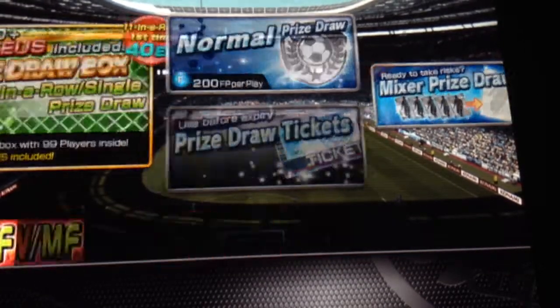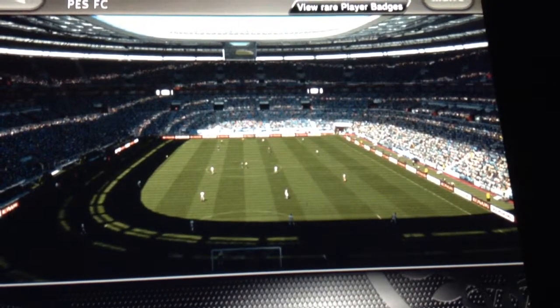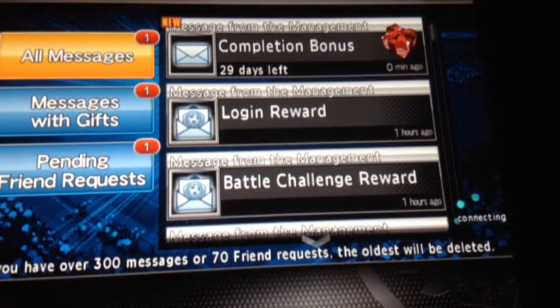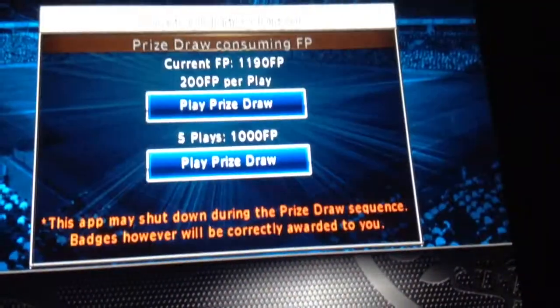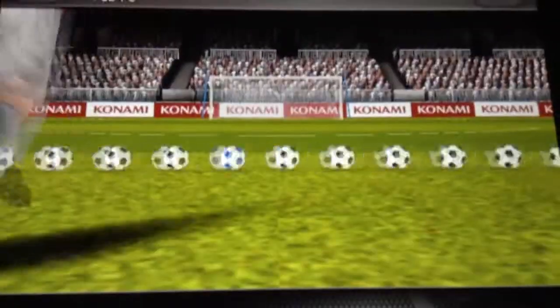You go over here — I don't know where they've gone — you've gotta go on there. We can go on prize draw, so yeah we're gonna be doing some prize draws. A prize draw is where you kick the balls in and whatever it lands on you get. We kicked it in and we get this guy that I have not got before.